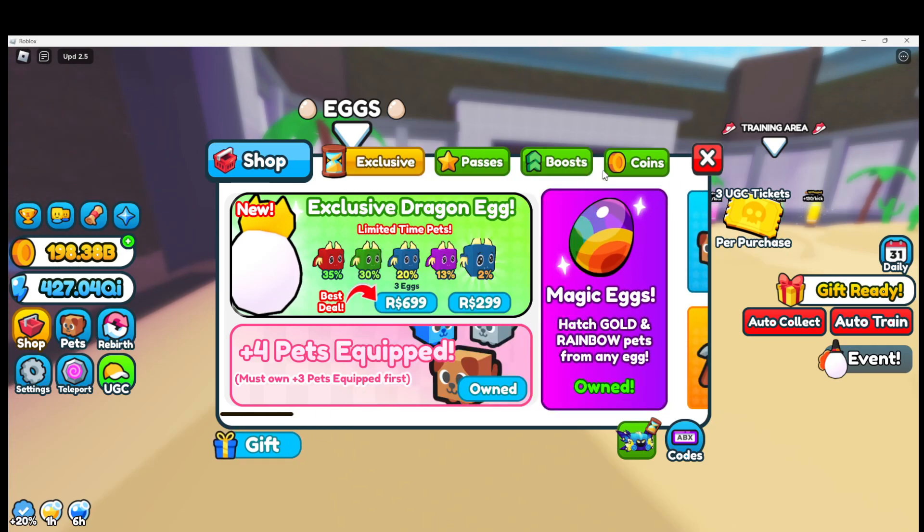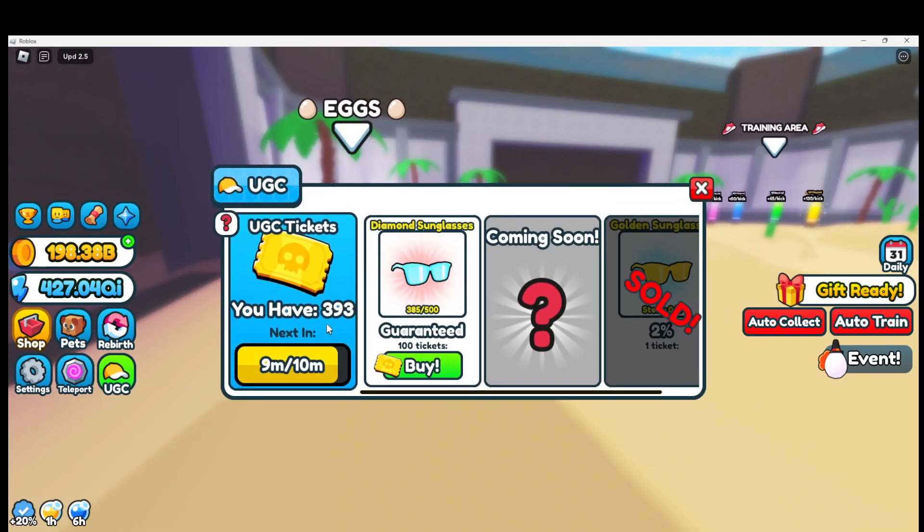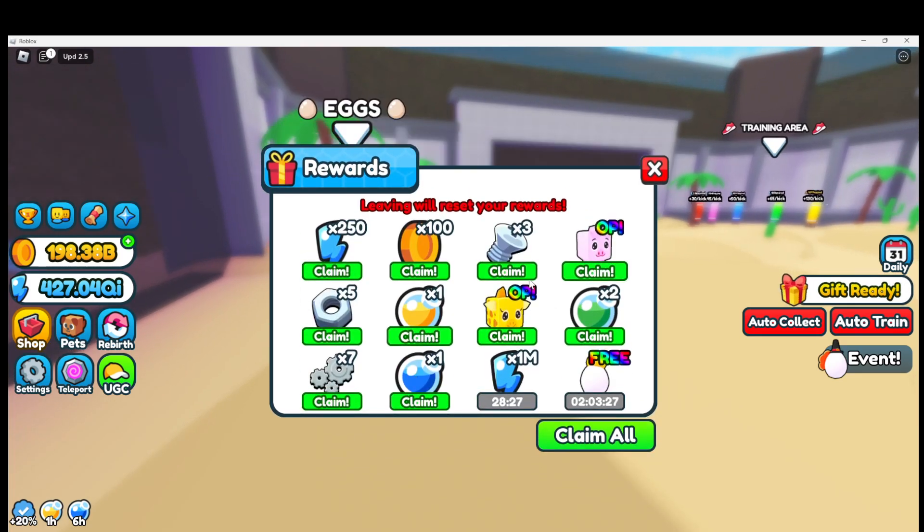That's 57 tickets just for all the game passes, not counting if you want to buy lucky or potion bundles, boost bundles, limited stock pets, coin packs, material bundles, exclusive dragons, dragon eggs, or gifts. You can also get them from gifts. On top of that, you get one every 10 minutes, so you get six every hour. That's the most basic way — just by being completely AFK. If you're going to be in game for eight hours, that's 48 in one AFK session. They will add up.